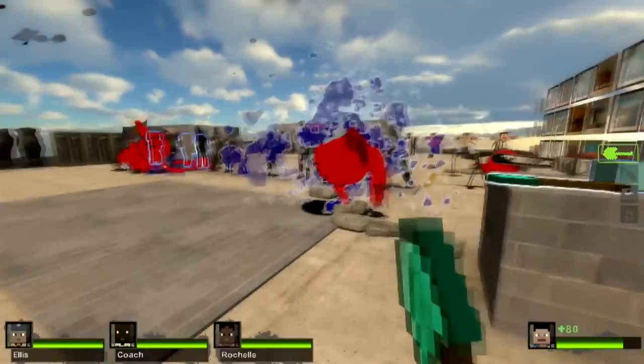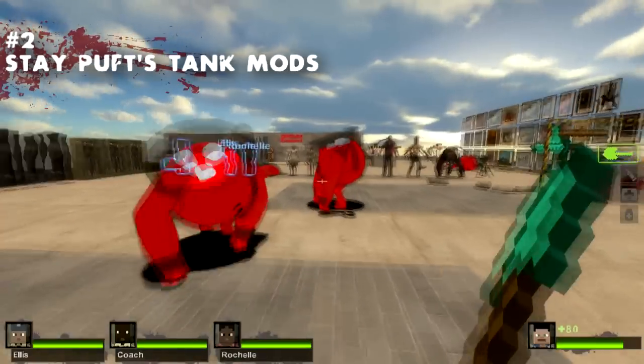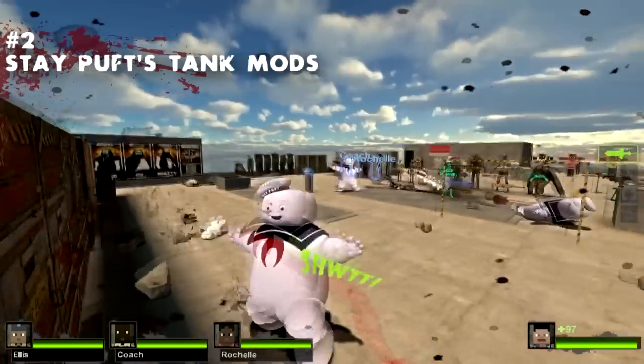With this next mod, you're gonna need all the power in the world if you're gonna take on Stay Puft's tank mods. The choices are countless. You have the Kool-Aid Man tearing down doors, the master of the dark side Mr. Tank Vader, going all the way to the Stay Puft man himself.